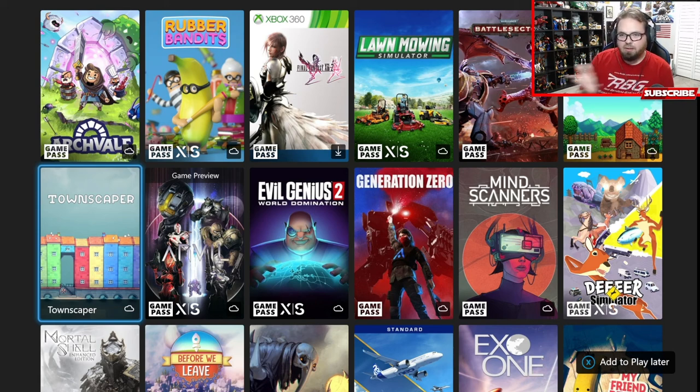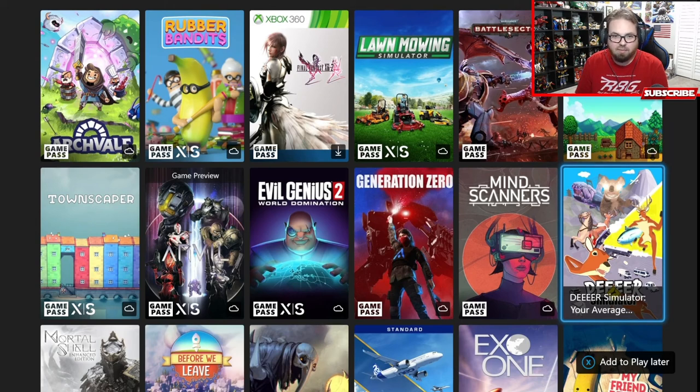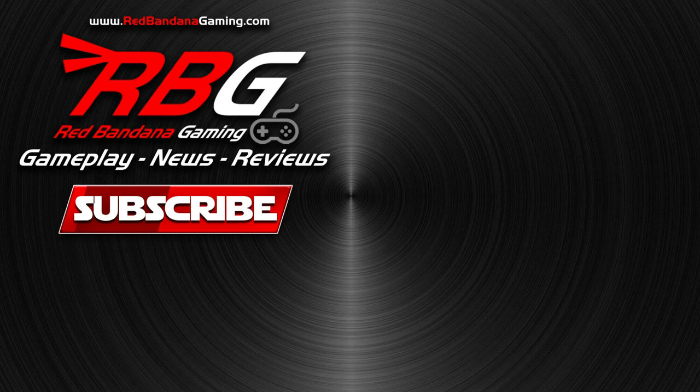Tell me what you think - did this help you out at all? Do you think you're going to play any of these? After looking at those trailers, I'm definitely going to do Deer Simulator, maybe Warhammer, maybe Rubber Bandits, and maybe Exo One. If you've played any of these, drop it in the comments below. Make sure you hit that subscribe button, hit that like button, share this video if you think it's necessary. Head over to RedBandanaGaming.com and check out our Spring Shop - link in the description - for all kinds of great RedBandana Gaming merch. Be legendary. Thanks, bye!